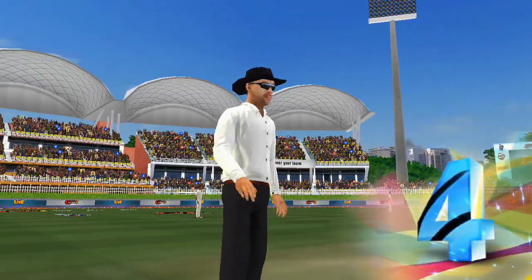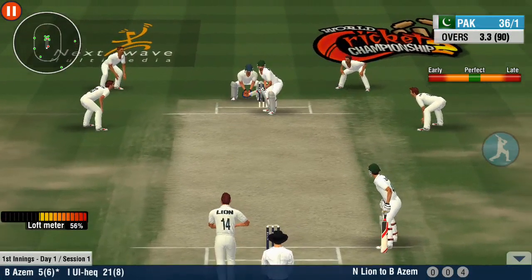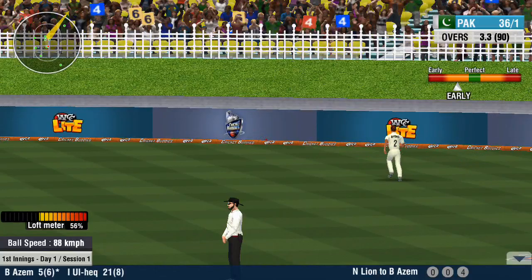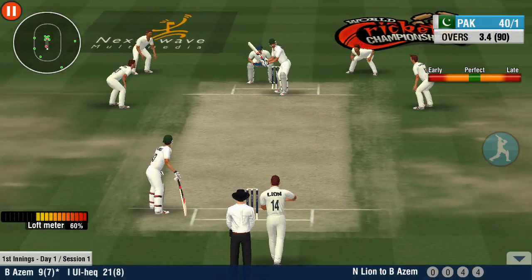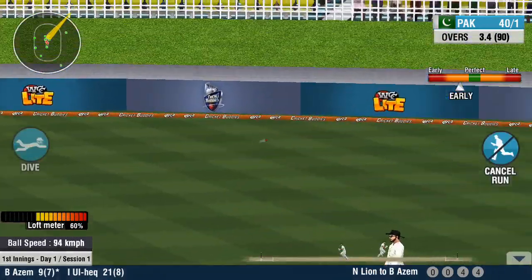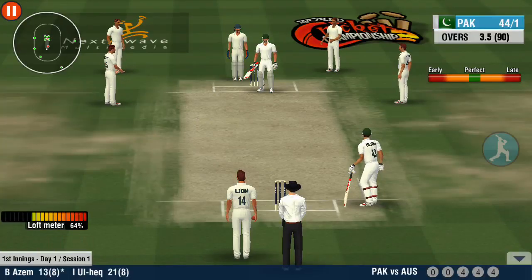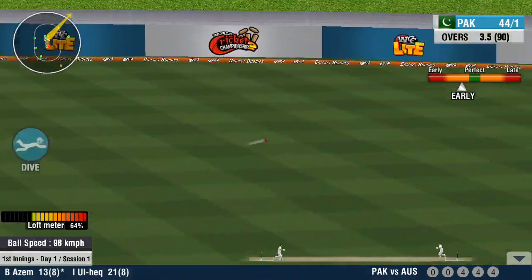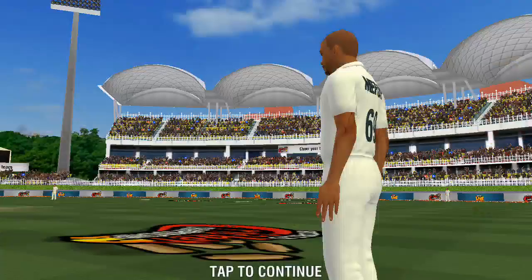It looks like it's going all the way and it does — four! Four off the outside edge and it will run to the boundary. Four runs to end the over — it's edged and runs away from the boundary ropes for four runs.